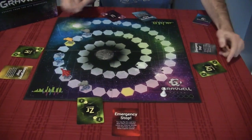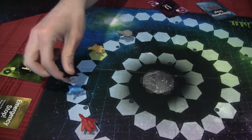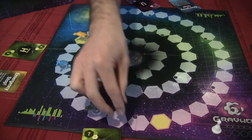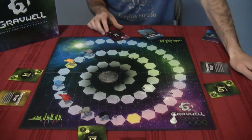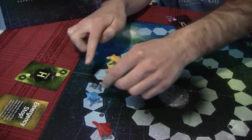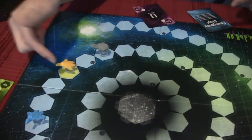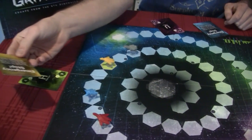When everybody flips their card over at the same time, you see what everyone else was planning and you go in alphabetical order by card. The first card is D, which is black, and since blue is the closest spaceship to him, he moves in that direction five spaces — one, two, three, four, five — then one more because you can't share a space. Next on the list is yellow with H; he had previously planned on black being right here so he could go that way, but now black is up here and the closest spaceship has changed.